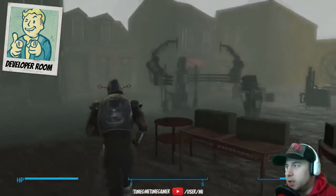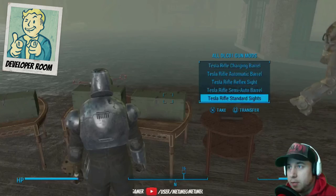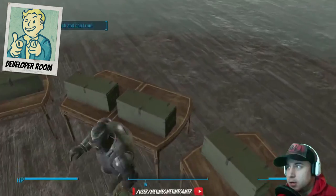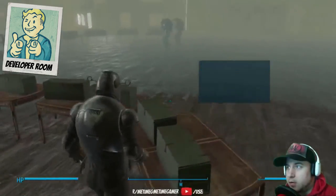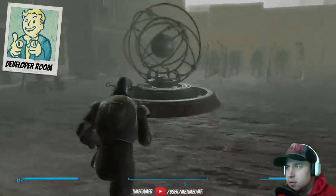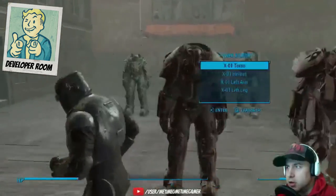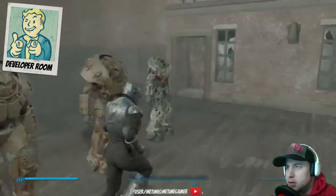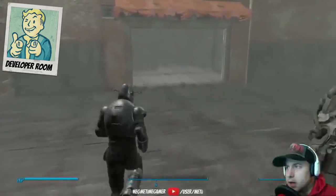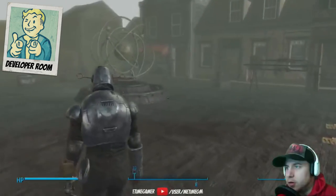Basically this dev room holds everything in the game — well, it should. Gun mods. Burn technical guide. Tesla rifle. Drawing the mechanism. A lot of power armors — that's pretty cool. So these are all the variant models, the different types of thingamabobbers for power armor — the bases, all the crafting.